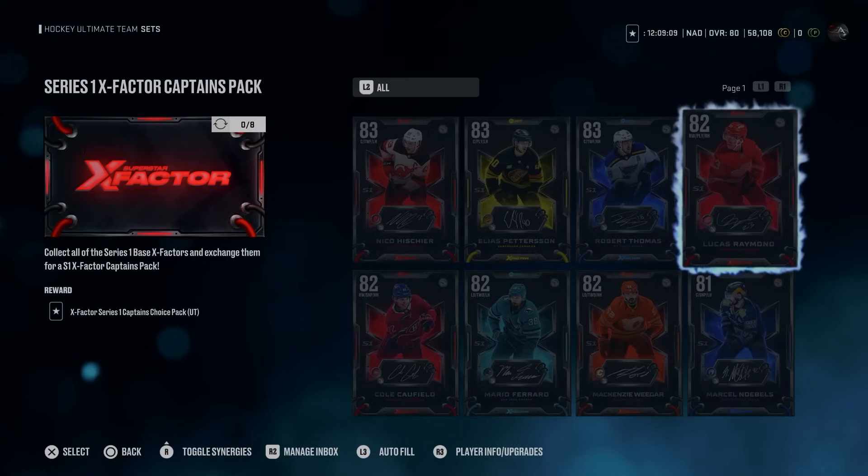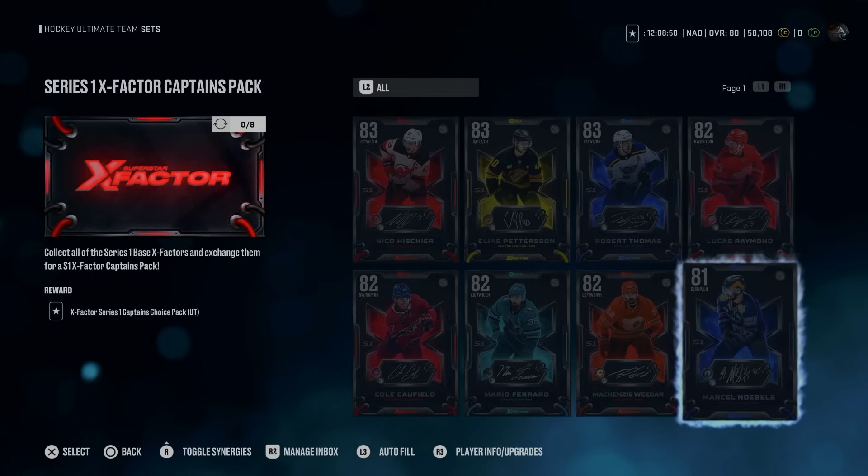Now, these eight Series 1 X-Factor player items are going to be needed if you are looking to acquire the Captain X-Factor player items or eventually the Supercharged Connor McDavid. It will require you to trade in all eight of these base X-Factors to earn an X-Factor Series 1 Captain's Choice Pack, where you will get to select one of the four Captains in Series 1. These Captain cards are upgradable throughout the year, so keep that in mind.